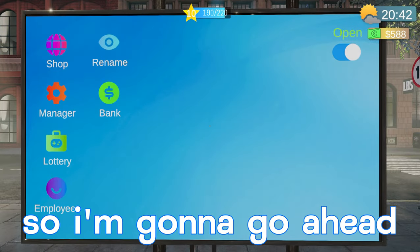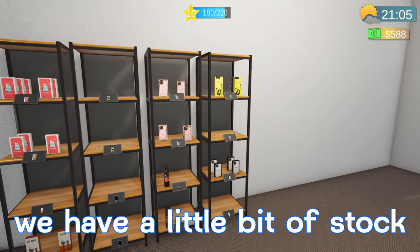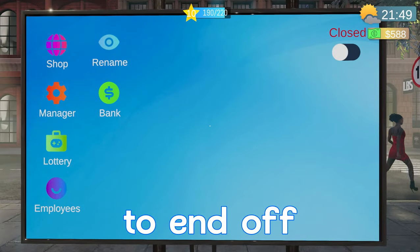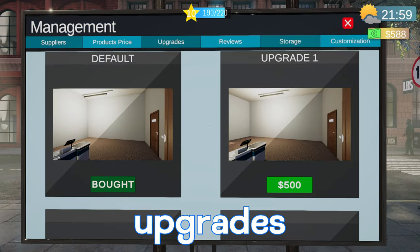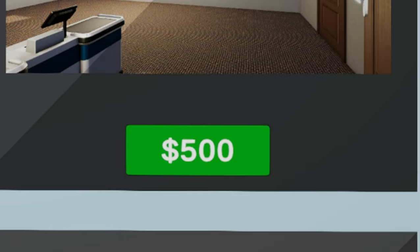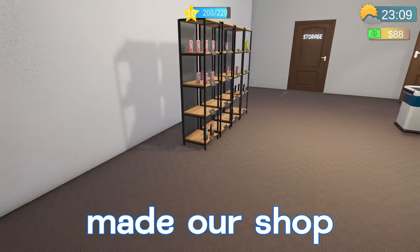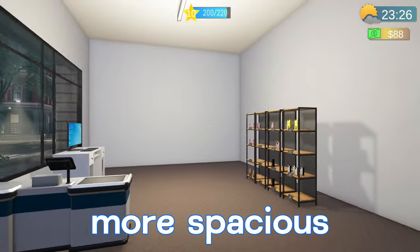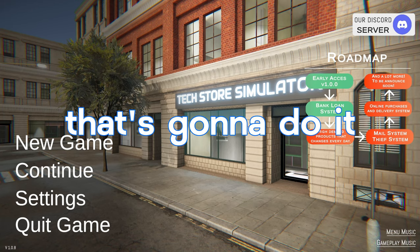We just hit level 10, so I'm going to go ahead and close the shop for now — we're up to 588. We have four shelves going with a little bit of stock left on all of them, but this whole shelf is completely wiped clean. To end off this first video, I want to go to our upgrades — the first upgrade is 500, so we'll put that in. Just like that we have this whole extended area over here, made the shop a little bit bigger, pushed the wall back a little ways to make it feel more spacious. That way we'll have more room for when we get more shelves and all that good stuff.